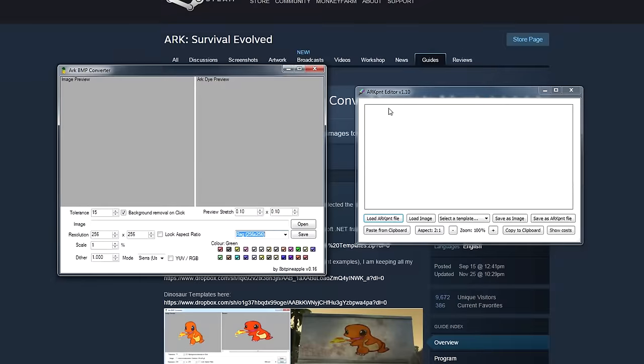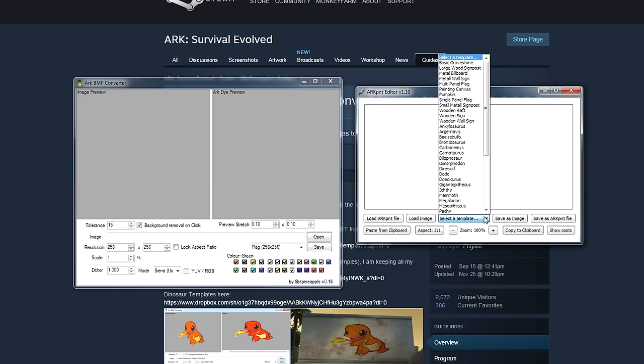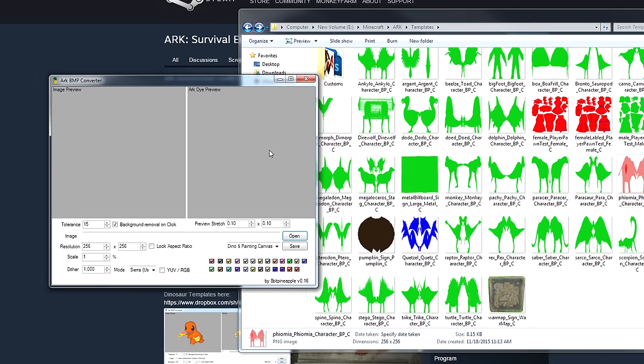I have two different programs open up here and I'm going to have links to both downloads in the description from the Steam page. The first one is called ARK BMP Converter — you need to download the program and then download a bunch of templates, which are images shaped like the dinosaurs. The other one is ARK PNT Editor, and this one has all the templates already built in.